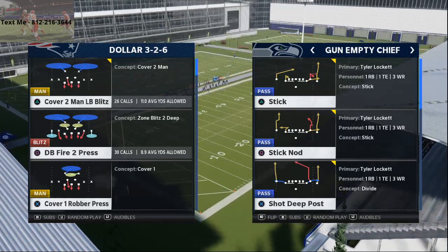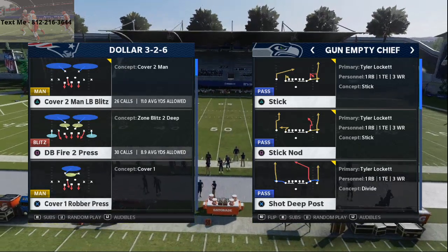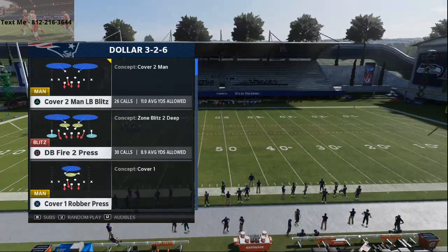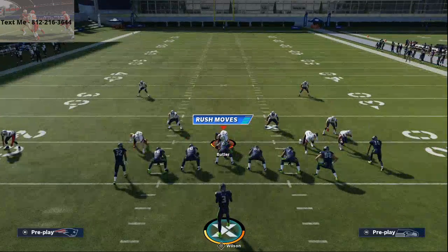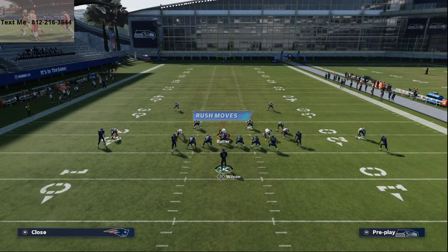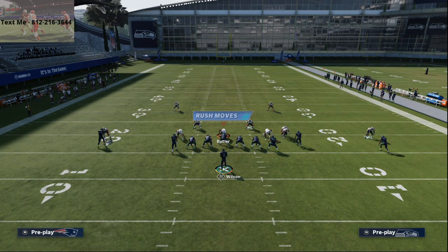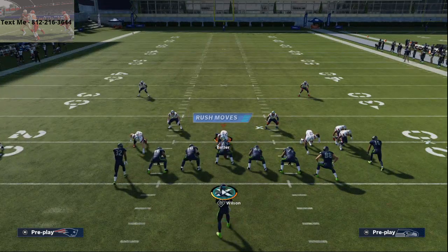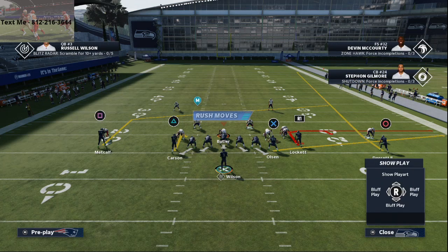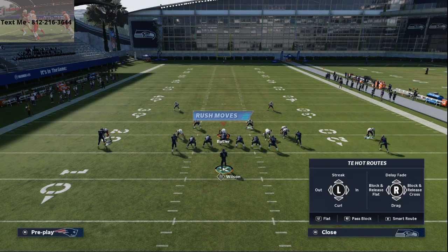This is a play that's in several playbooks, and the concept is about smart routing routes and unbumpable drags to beat man-to-man coverage. We're gonna come out against Cover 2 Man — this is a very simple man-beater. I wanted to cover this because I don't think anyone has talked about this specific formation to beat man-to-man yet. What we know people are doing is pressing Cover 2 Man, and it can be challenging if they press you, especially if you don't have good receivers. What I like about this formation is it gives you two unbumpable routes.